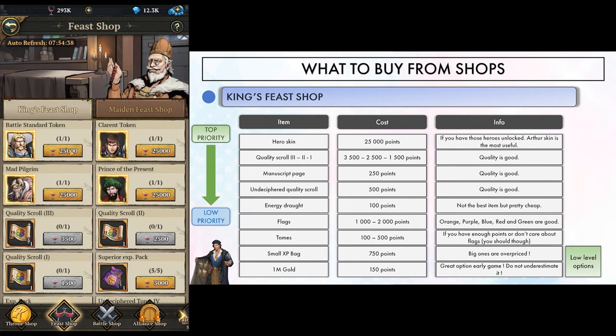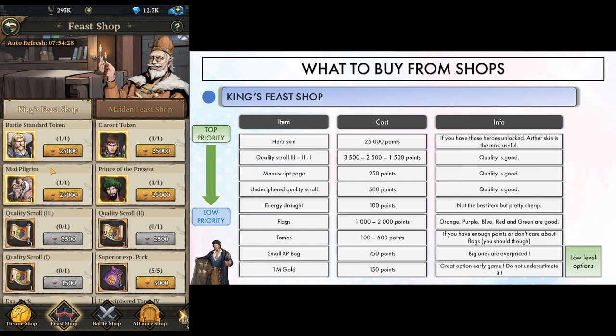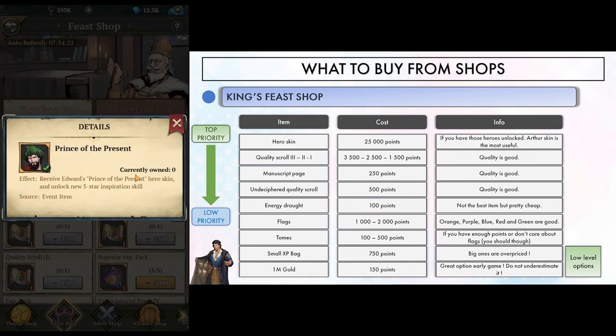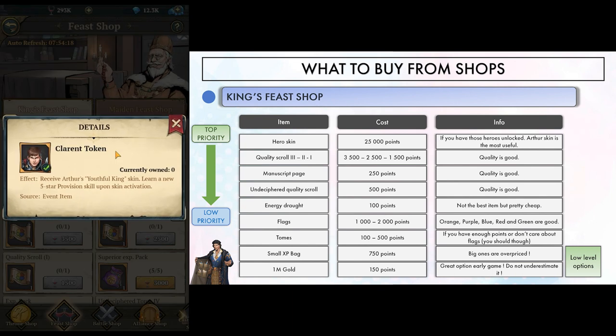Up next we have the king's feast shop. It resets every Monday, and if you attend your regular three feasts a day, you basically have 21k points to spend every week, not counting points you get from hosting. If you need any of the four hero skins available, save up a little and buy them as soon as possible. They're pretty cheap and unlock a new skill. The best one is Arthur because it unlocks a 5-star provision skill, something no other legendary hero has, for better provision manuscript efficiency.